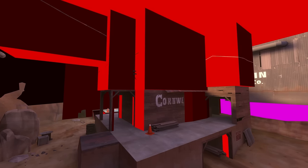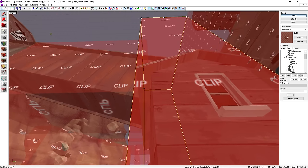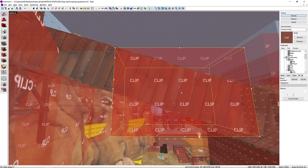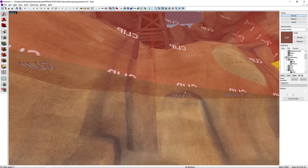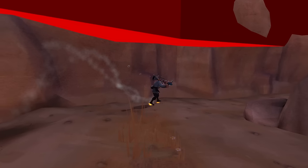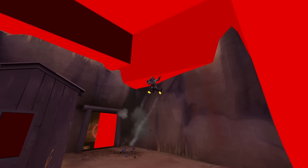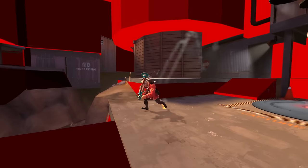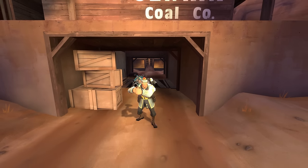Stairs aren't the only place where we find bad clipping. Most of the buildings have large blocky brushes that don't even line up with the roofs or walls. Just look at the ore chute on the second stage — this clip brush doesn't come anywhere close to matching it, and just below it, other brushes meant to block off the upper part of the cliff create an overhang. This gets in the way of mobility classes, especially soldiers who end up hitting their heads when rocket jumping. So while these brushes do prevent players from accessing restricted areas, they inadvertently block parts that shouldn't be blocked.